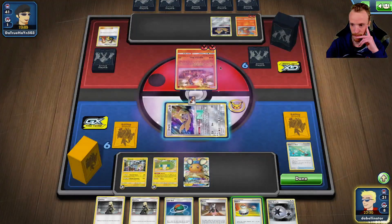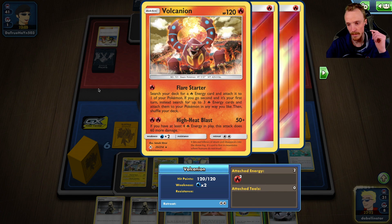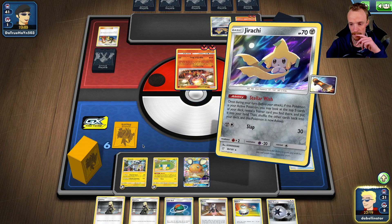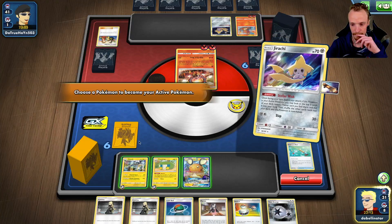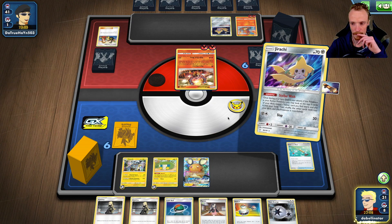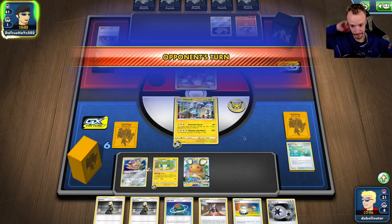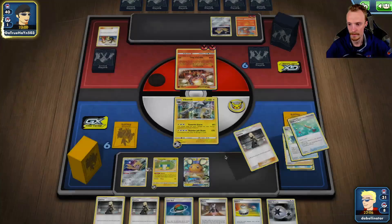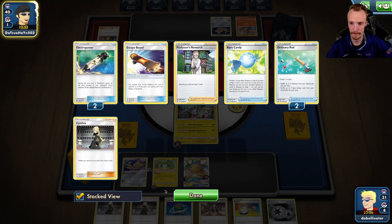Do we go into the Vikavolt? This can't KO me as a one-shot. What's it hitting — 110? I mean, this could easily KO me. Do we go to Dedenne? Because I can switch out the Dede later. This is going to be a one-shot on me. Can't believe I missed all Charge Bugs — I had three Charge Bugs sitting in deck. I should not have Ordinary Rodded. That was my mistake.